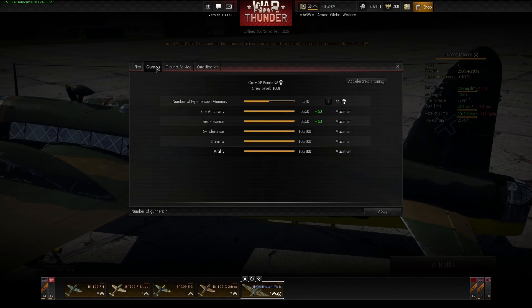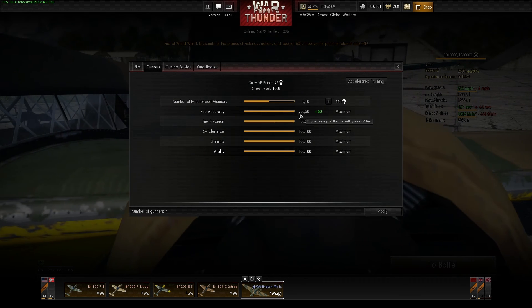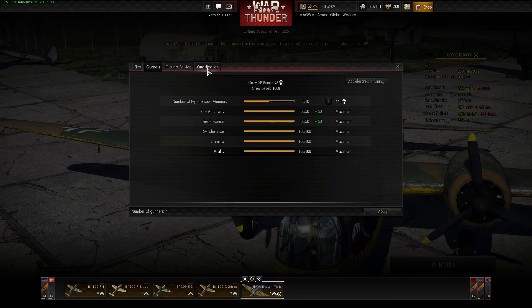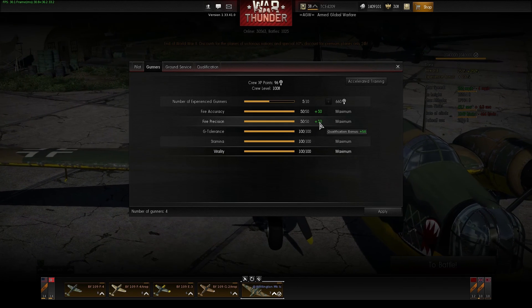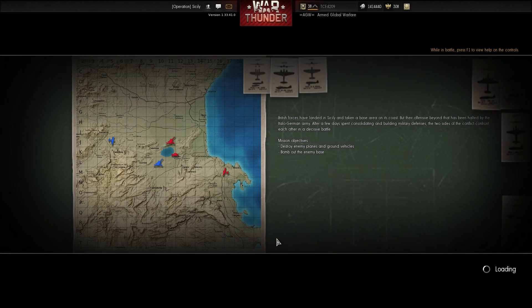One of the first things you want to do is make sure your gunner tabs — your gunner slots for the crew you are using — is maxed out. Do whatever you can; if you have to use accelerated training or whatever, max those out. Even qualifying them helps tremendously, because if your gunners aren't doing what they are supposed to do, which is defend you, then you are going to have trouble.